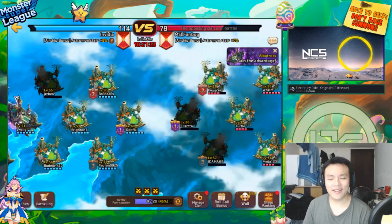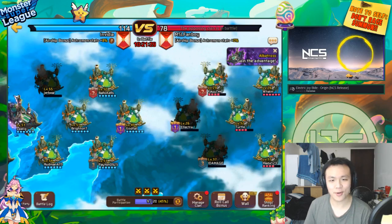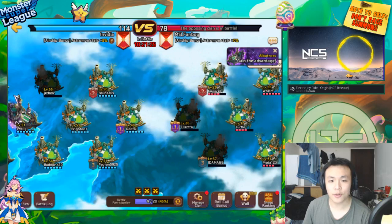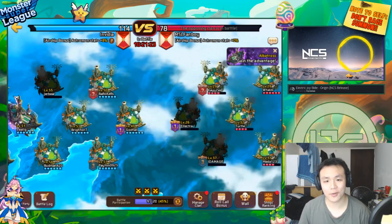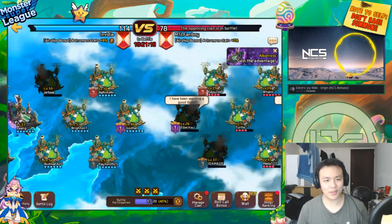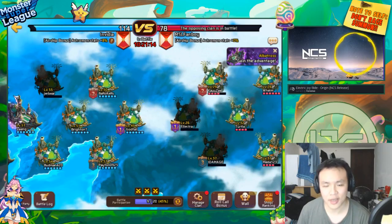Hey, what is up guys, welcome back. So today I was actually finally able to start a clan battle. We finally got enough people in our clan — we merged with a smaller guild. That guild was actually much smaller than ours and we were able to put together at least 20 people. We actually have 30 people now and we're able to do clan battles, so that's actually pretty nice.